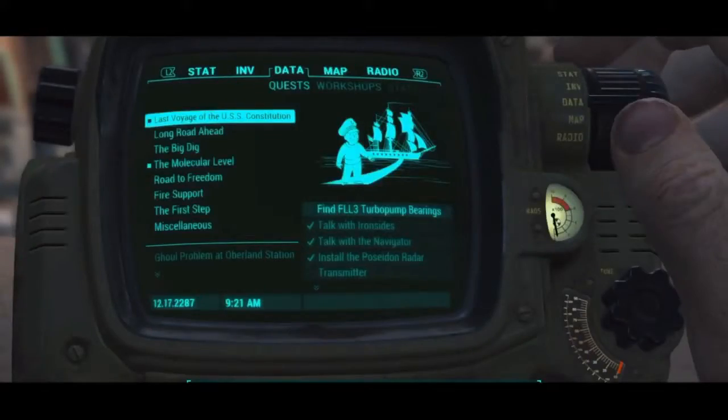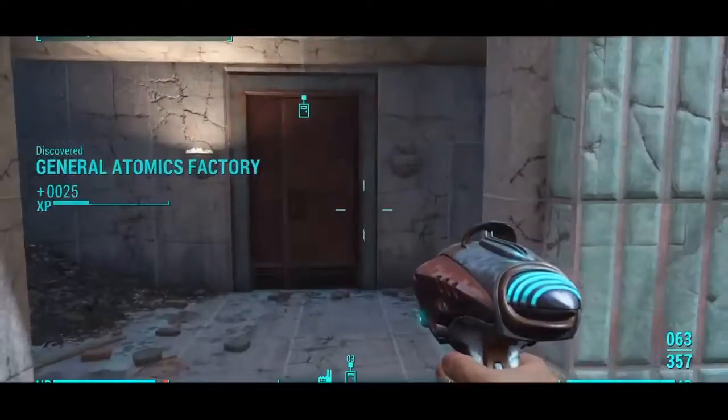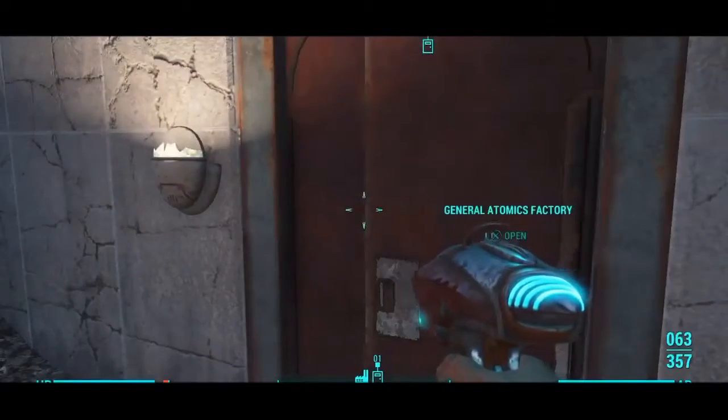What you guys are going to need to do is complete the Last Voyage of the U.S. Constitution, where you need to go and find the FL-L3 turbo pump bearings. You're going to need to make your way over to General Atomics Factory so you can get the bearings.